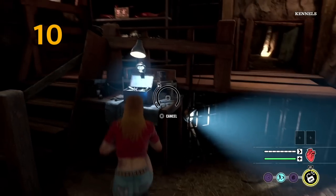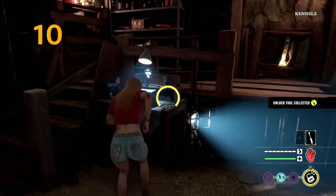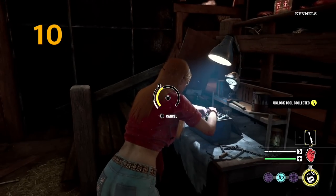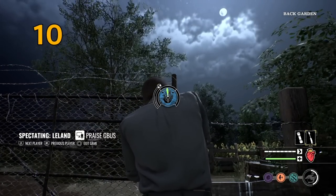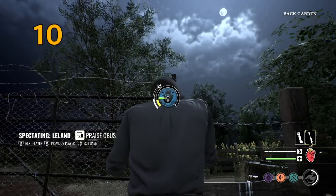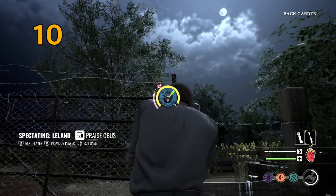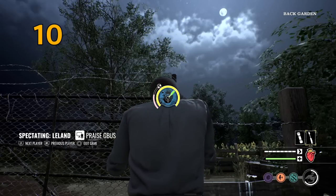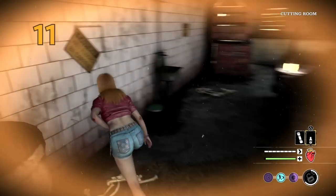Tip number ten: always carry an unlock tool with you. You never know when you're going to need one, and to escape the maps you will need to unlock quite a few doors. It might happen that you're playing Leland, your whole team is on the other side being chased, no one's around you, and you have an opportunity to escape — having an unlock tool means you can take it. So always carry one, and if you don't have one, go find one.